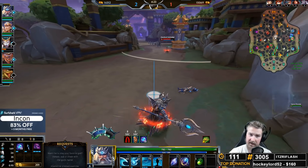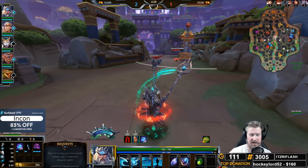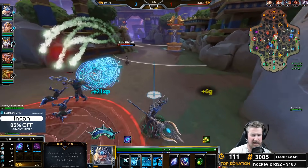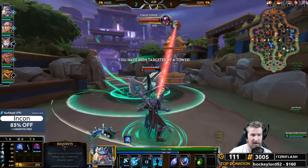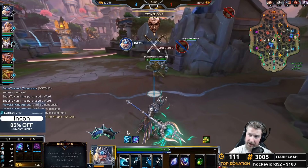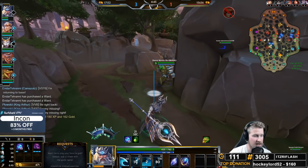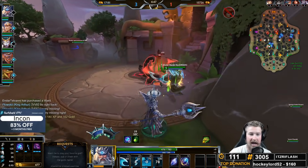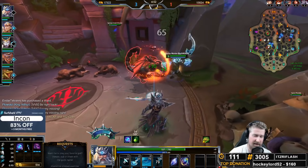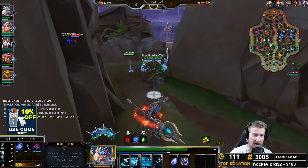Scylla right here does have Blink active, but if I can get a Kraken on him, he is going to be dead. I'm going to save my Whirlpool and get a little closer to him, then throw the Whirlpool right on top of him, which is going to make it so he can't dash away unless he beads. Trying to bead and dash at the same time is really hard, especially at 90-100 ping. Unless he basically preemptively beads the second he sees it come out, that's going to get the kill every single time.